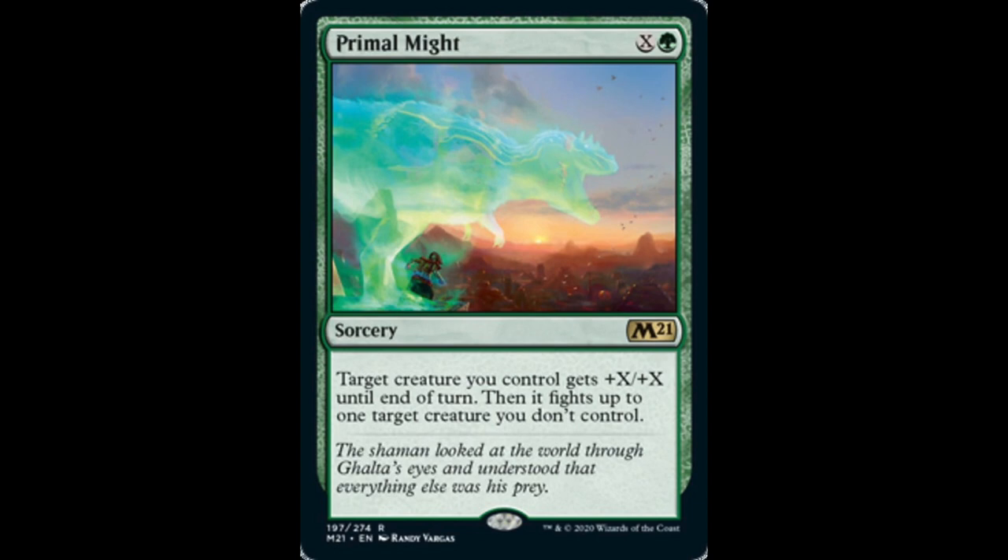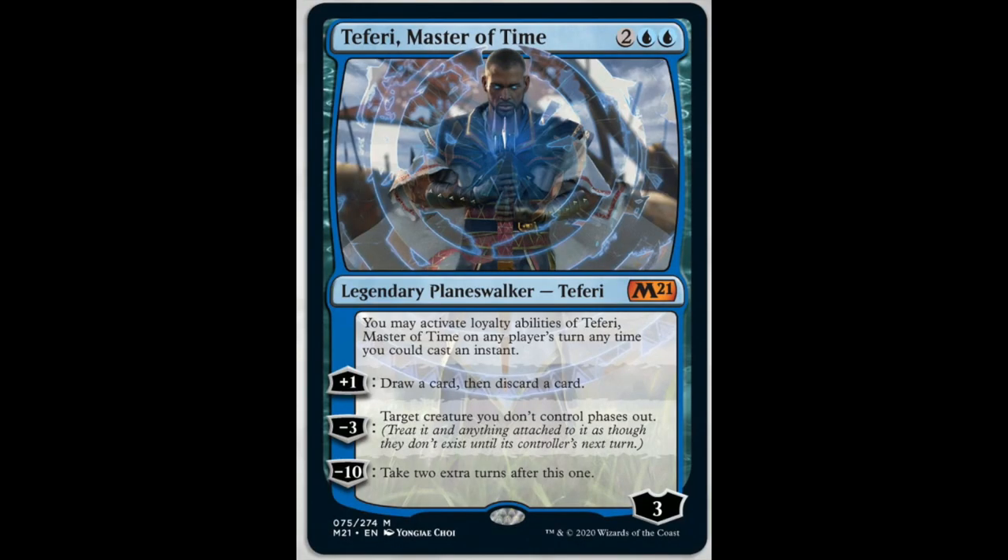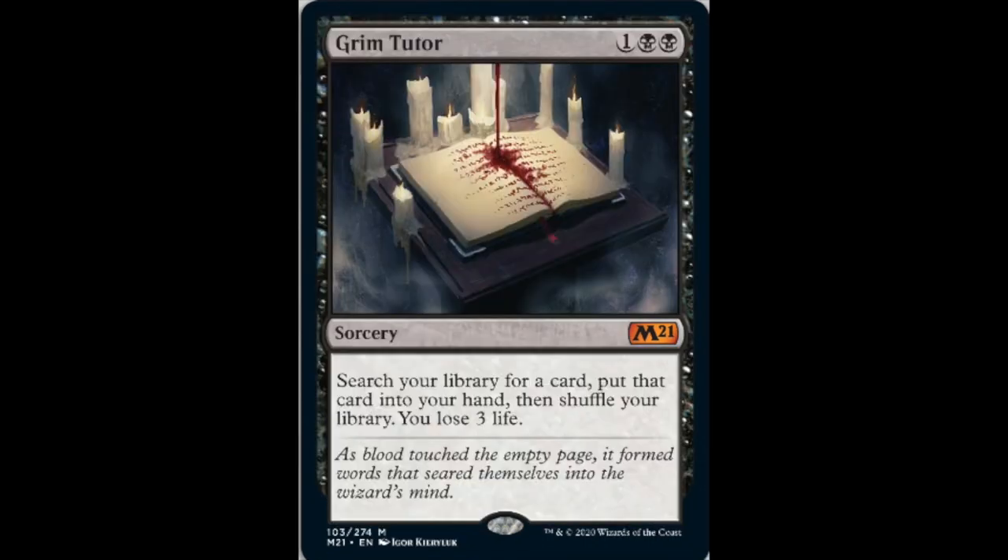Primal Might — X and a green. You do have some of this other stuff. So, Teferi, Master of Time — two and a blue. Essentially you can use him on your turn and on your opponent's turn. In EDH, this is going to be a beast because you can just go off. It's your turn — plus one, pass. Now it's your opponent's turn — plus one, pass. If you're playing EDH with three people, every turn between the players you're going to get plus four loyalty, and he'll be able to go off really fast.